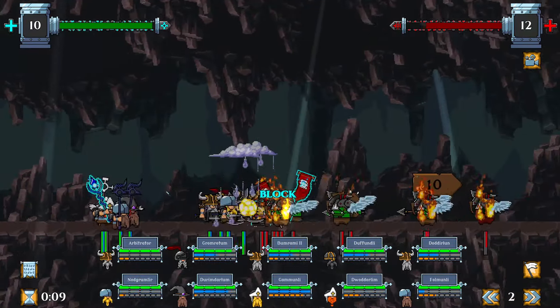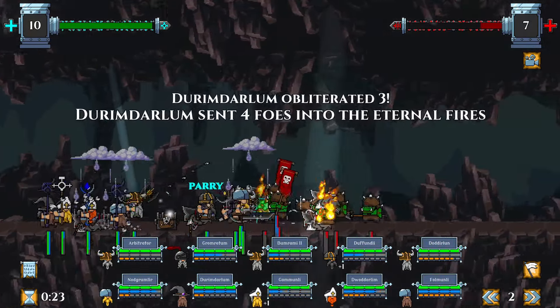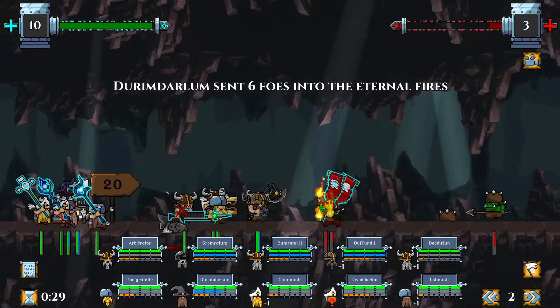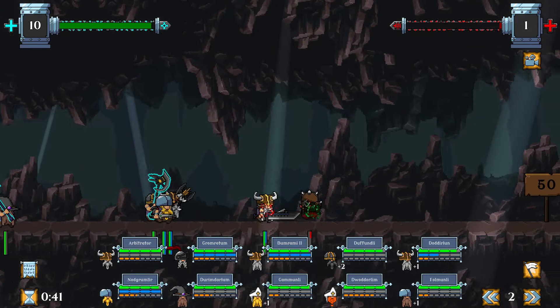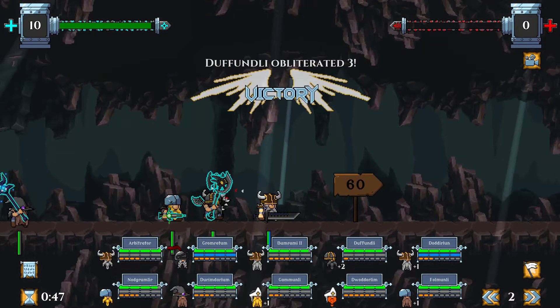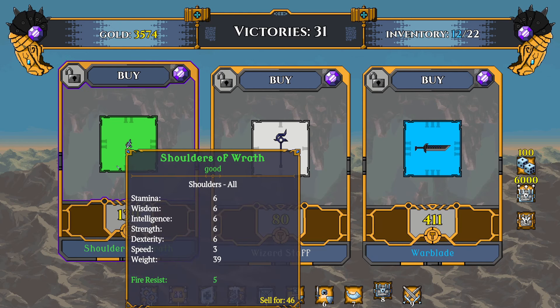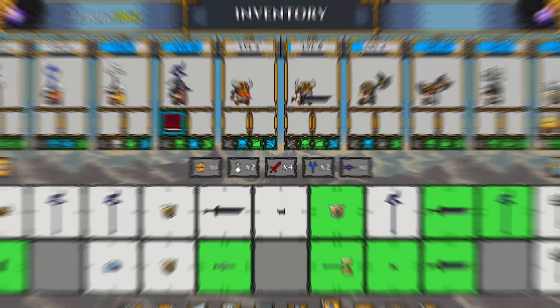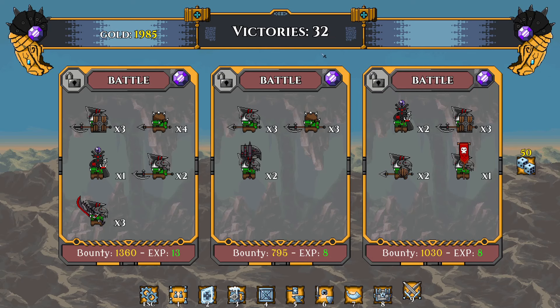Looking good — magic coming in clutch right there. Looking good. So the enemies are getting kind of tougher — some guys will have such high HP that the rest of their party will get wrecked and we'll still have to spend extra time to kill them. We're gonna give this three more battles, get to 35, and call it.